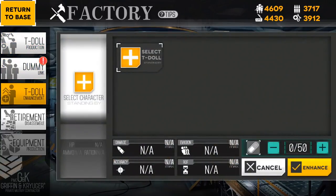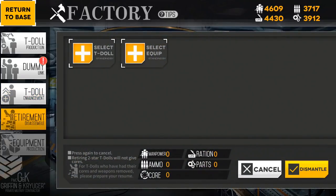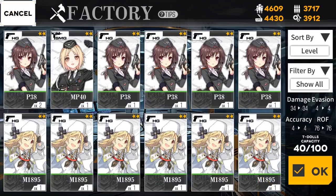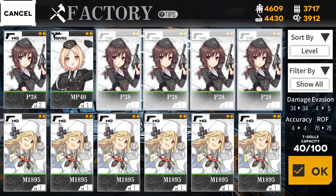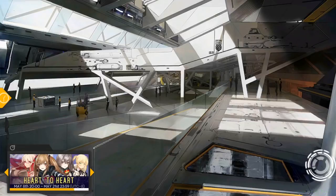Of course there are also different ways for you to enhance your characters. You can disassemble them, and you can also use extras to kind of power up characters. So let's say I wanted to burn a bunch of these extras — I can do that in order to pump up her level and power just a little bit. That is the gist of the factory mode.